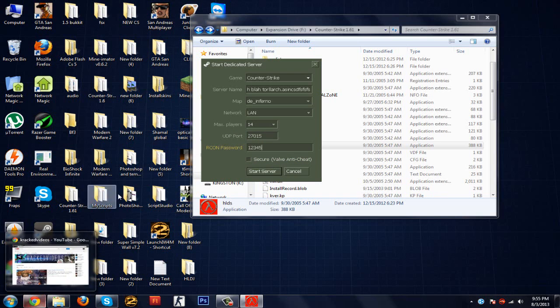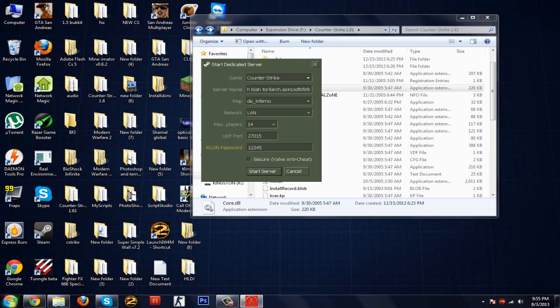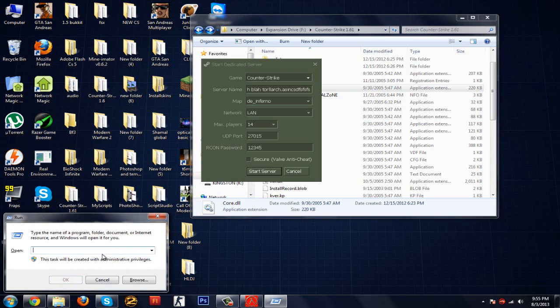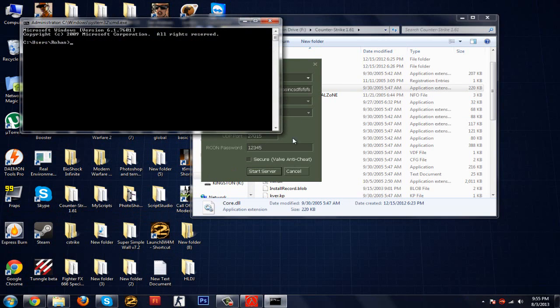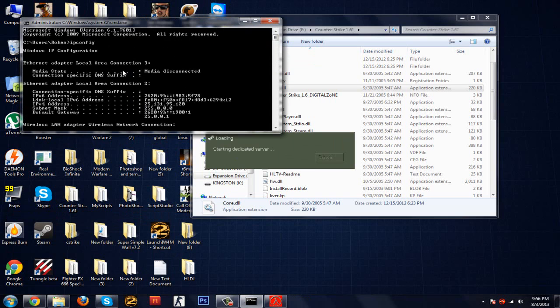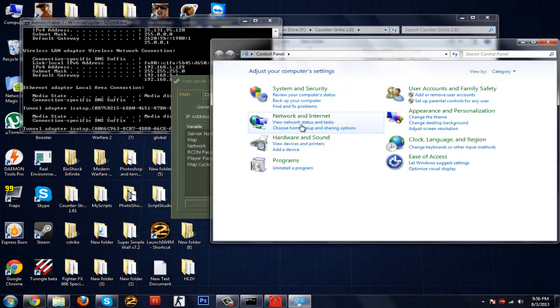Now here's the part where people really get confused. Go to your Start menu, find Run, and type cmd.exe. Once you've opened that, start your server, then in the command prompt type ipconfig.